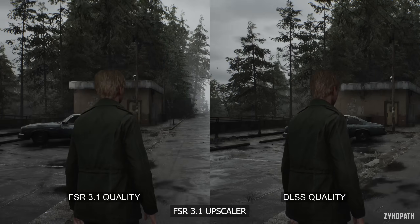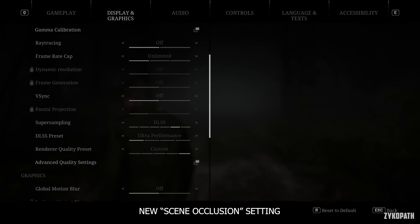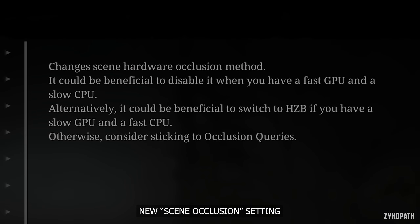They have also added a new advanced setting called Scene Occlusion. Previously, it defaulted to using the Occlusion Queries option. Now, in addition to that, we have the option to disable it or use the HZB option.